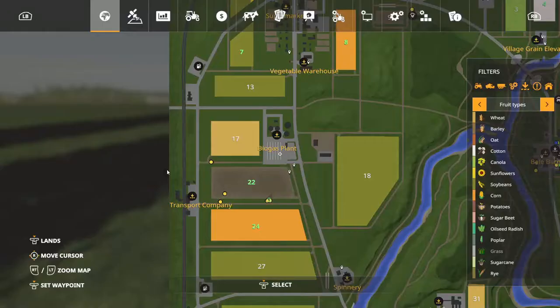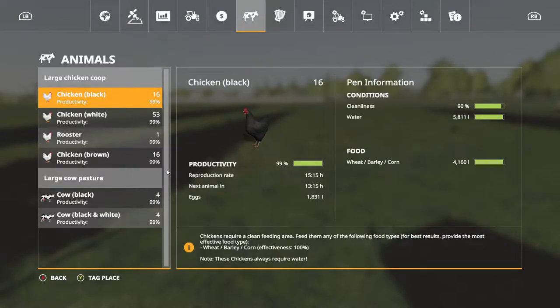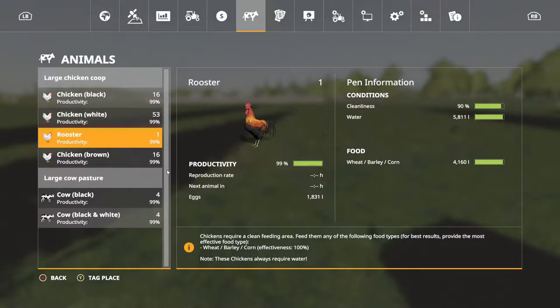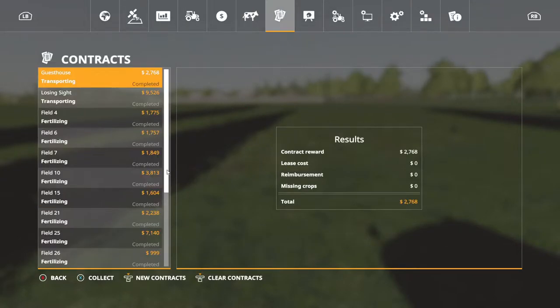We're going into the dreadful map. Let's check our animals out — animals doing pretty good, 1,653. We got one rooster and 16 of the brown ones, all good. Our cows are doing decent, they need some TMR but they've got a half so that's good. They are at 99% health, so our chickens are doing pretty good too.